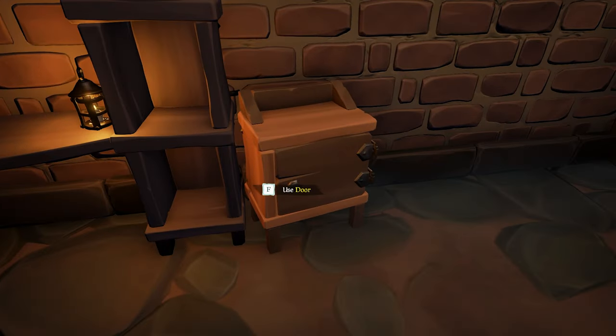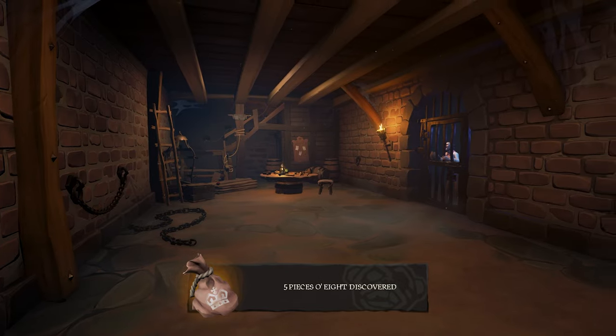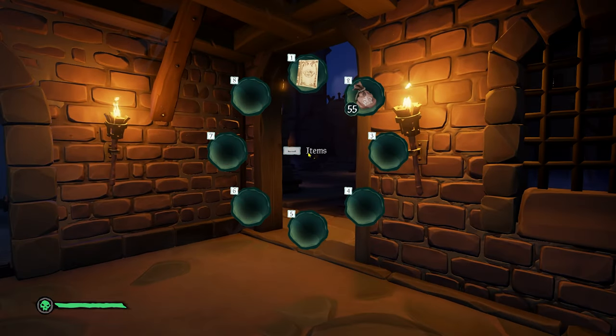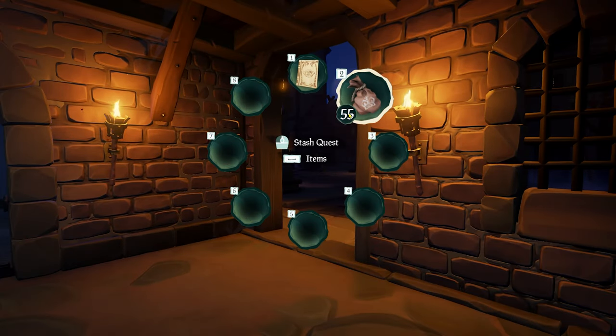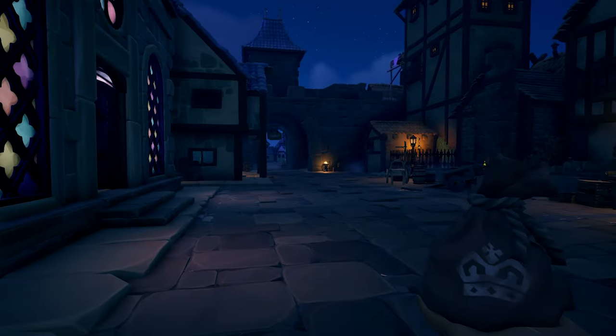And lastly there is one more cupboard to search which is located in the prison. Now that you've searched all the crates in all areas this will give you a total of 55 coins, which is enough to buy the chef's outfit to start progressing the tall tale.